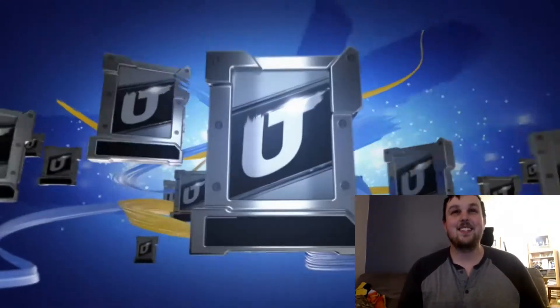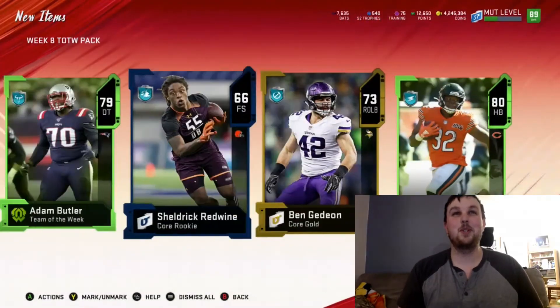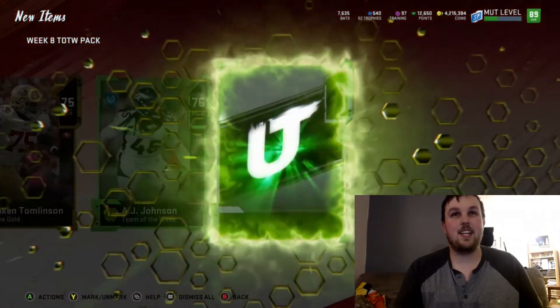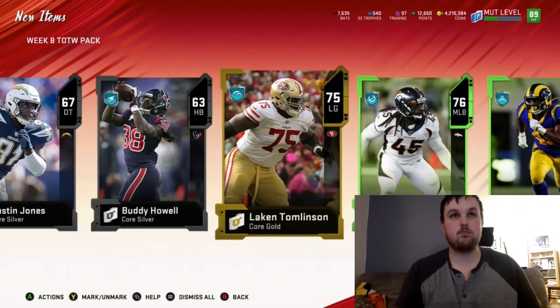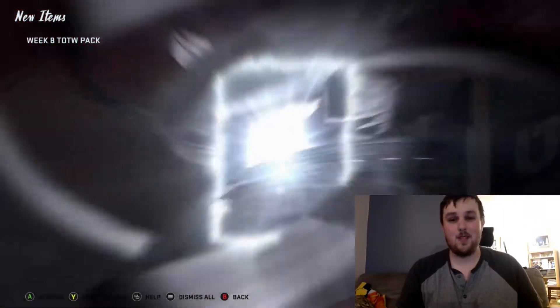You gotta keep going! I didn't even realize the animation was different. Now I kind of know what the Team of the Week big animation looks like. I still can't get over the fact that we just pulled Julio. I'm not even paying attention to who else we got — as far as I'm concerned this is a giant W for a pack opening. Three packs in and we won Julio Jones! We get 76 AJ Johnson and we definitely pronounced that other name wrong, but I don't care because we got Julio Jones, a 90 overall Julio Jones. He definitely made this pack opening a win.